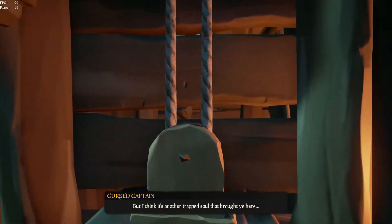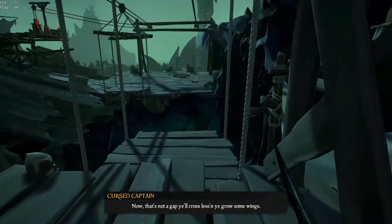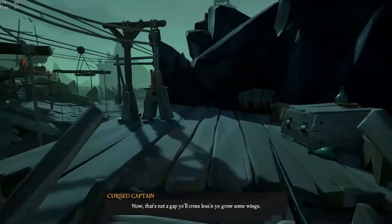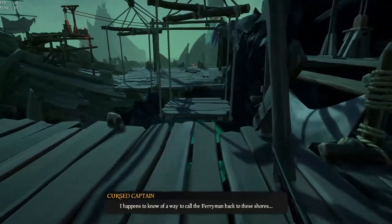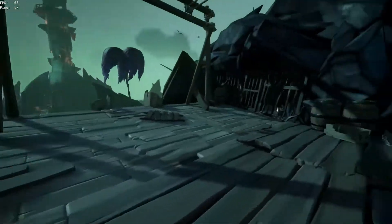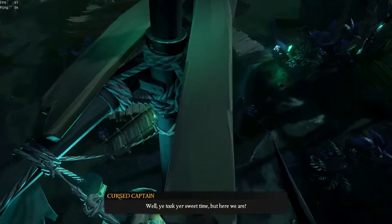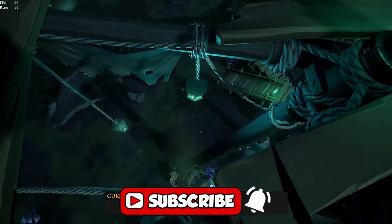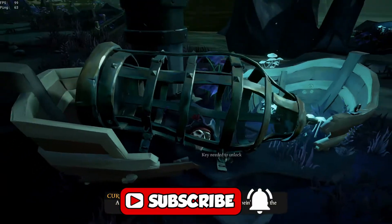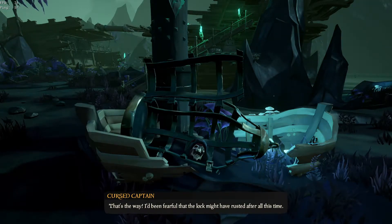Then at the top, use this pulley to raise the cargo hanging below. Hop across the cargo and use the pulley on the right to move the hanging platforms partially. Then use the platforms to jump across. Now you can head up to the top and cut the string holding up the cursed captain's cage. Once he's fallen, use the cage key to free him. You can actually pick him up and carry him around, but for now we'll be leaving him here.